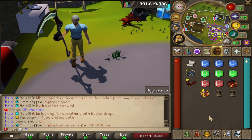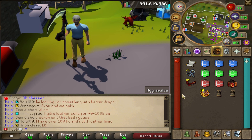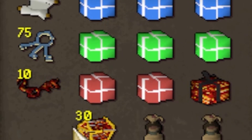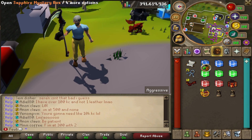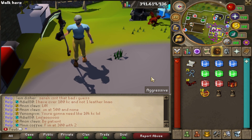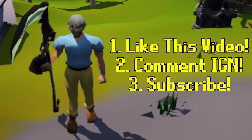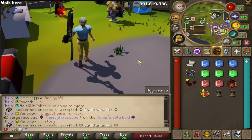We have an insane giveaway today for all of the items in my inventory. We have a 50 scroll, a bunch of keys, boxes to open, a Drogo logo box, 30 emperor boxes, and two dream potions. There are going to be three winners, so each person will be walking away with everything in this inventory — this is a $300 giveaway. All you have to do to enter is like this video, comment your IGN, and be subscribed to my channel.